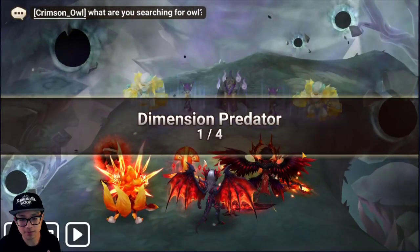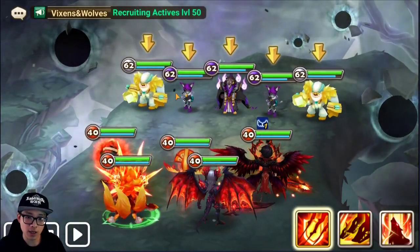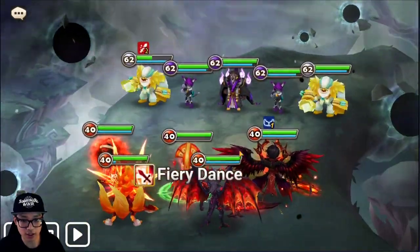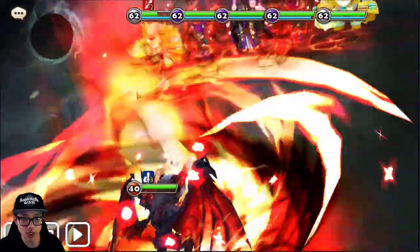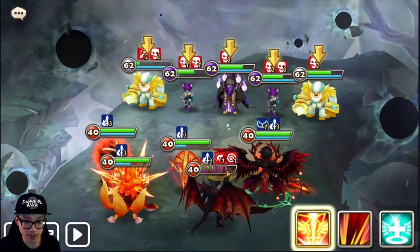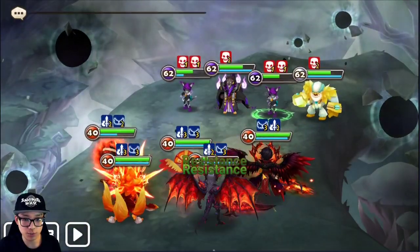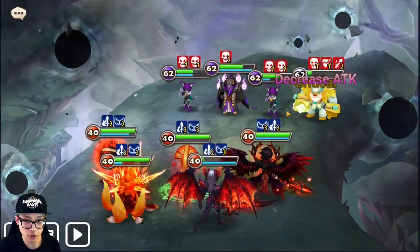Vela Jewel is obviously the better pick compared to Draco because Vela Jewel can cleanse off the DoTs and any debuffs on you. If you have a debuff on you, it can cleanse it. On this stage, if you have a Vela Jewel you can cleanse off what the real hold does. If you don't have a Vela Jewel, I'd suggest you attack the yetis, because the yetis can slam your Verd or your damage dealer and you lose a lot of damage. You'll see how much damage he's doing to me — this is one of the benefits of Vela Jewel versus Draco.